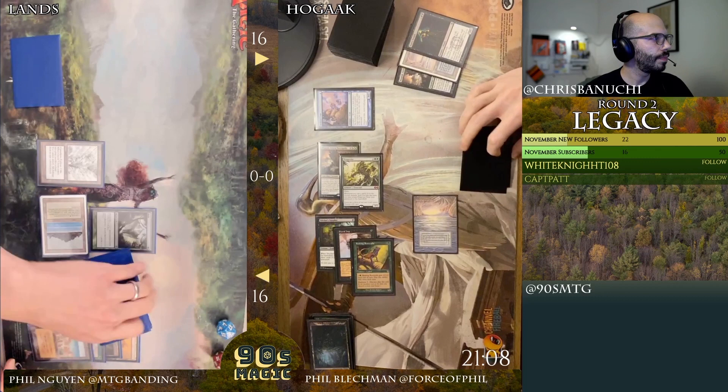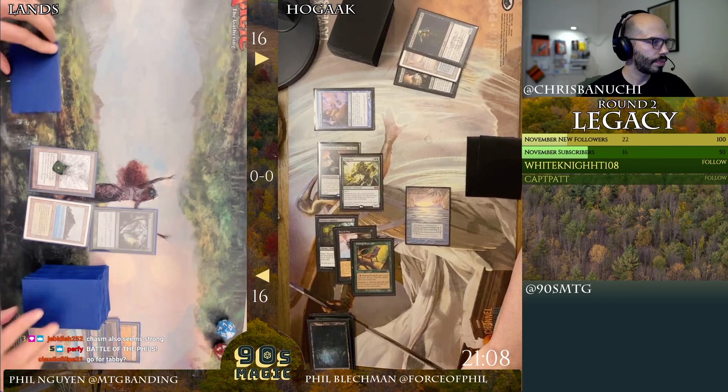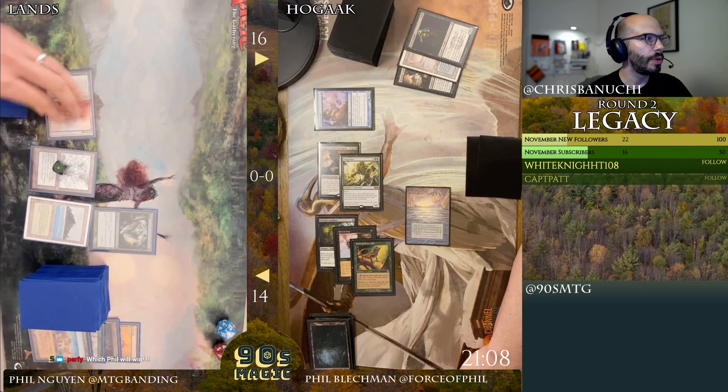All right, so you get to take no damage instead — for now. I'll take two, I'm at 14. What's up Perfy, how's it going? Perfy and Jebediah are here — welcome, welcome. Claudio Felipe says go for Tabby, yeah Tabby would be great. I'll feel the dead and then I'll pass.